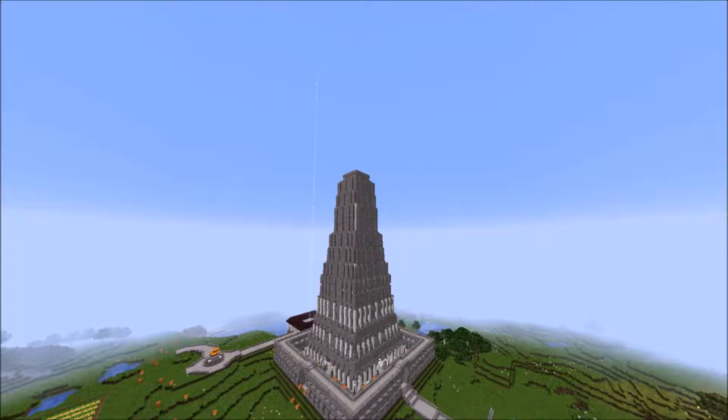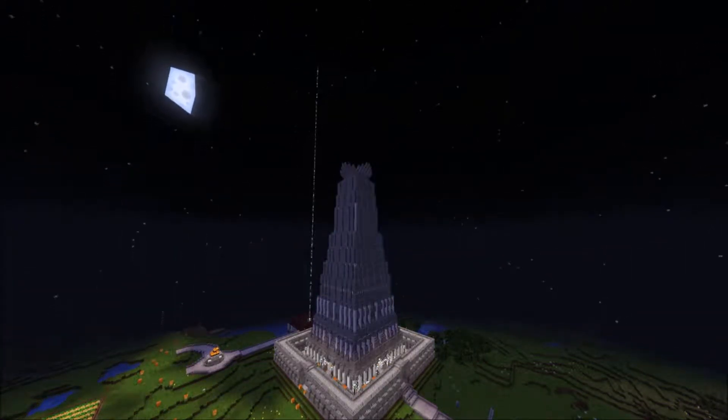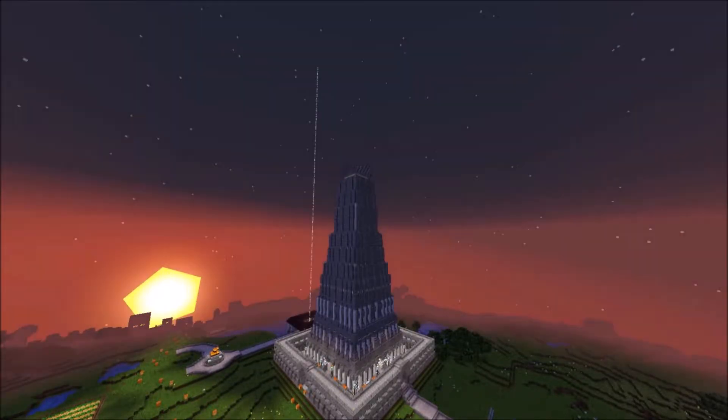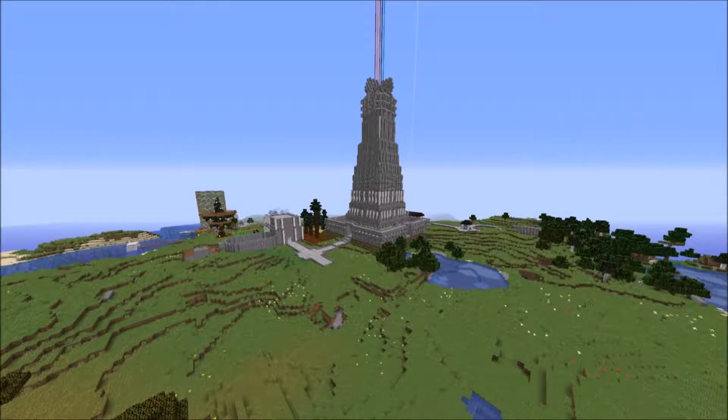I'm still building the tower, but I'm going to talk about my plans for the base as a whole. The main idea is to split the area around the tower into four sections — southwest, southeast, northwest, and northeast — and they're going to be the districts of the city.